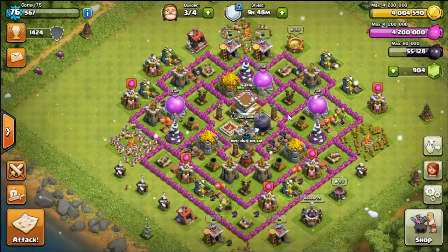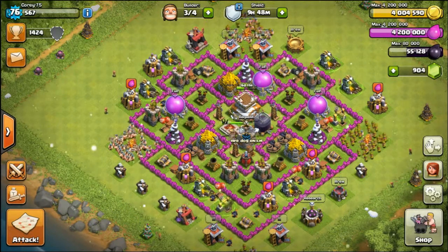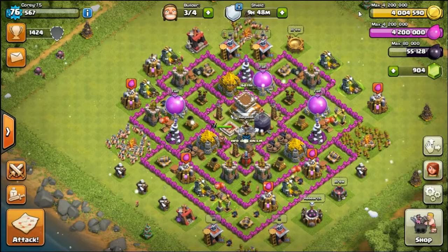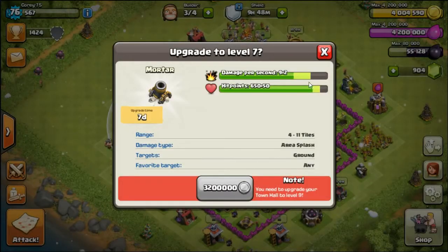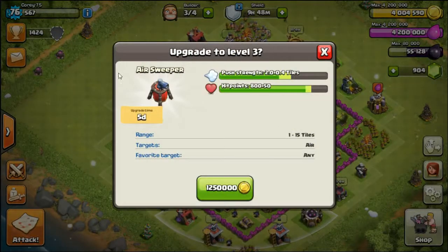I know it's a little premature. I might have actually said that, I don't know. But yeah, it is a little premature Town Hall upgrade. I don't really care because I could have done a couple of other things. All my mortars are now maxed out — I upgraded the last one. This is now level 2, as you guys can see. Two tiles, 800 hit points.